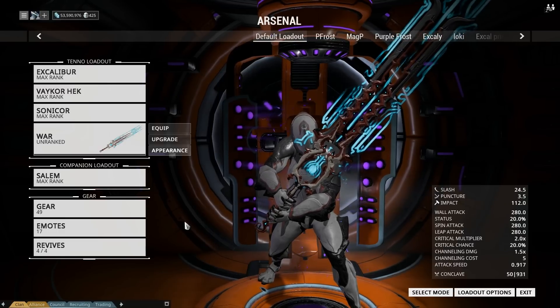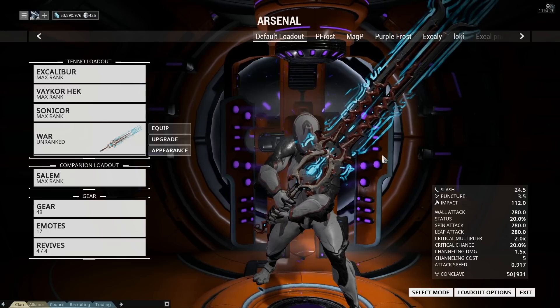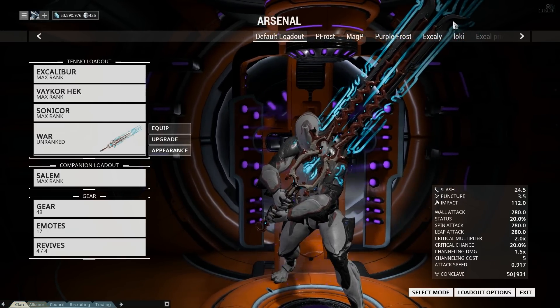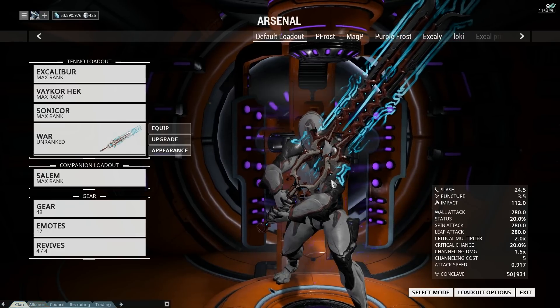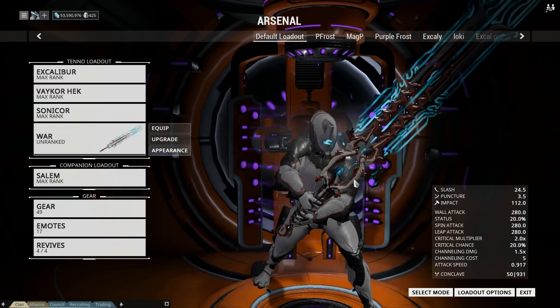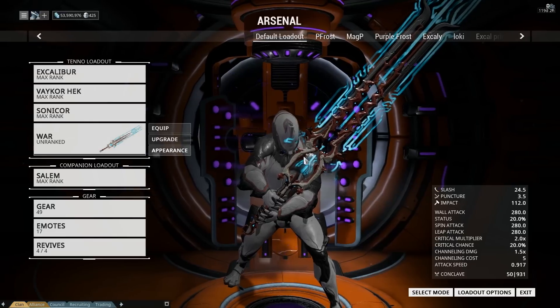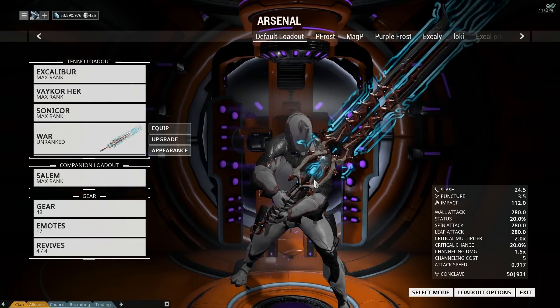It also comes with the War sword. It basically comes with a catalyst and a weapon slot when you buy this, which isn't bad. But this weapon is going to be everywhere pretty soon. Click the weapon to actually watch my video on the weapon itself. But this is one of the good reasons to buy this, though not the only reason, because the War sword is actually a pretty decent weapon.